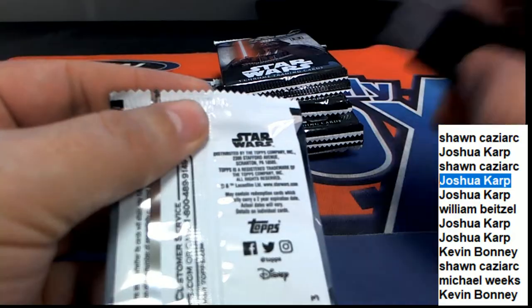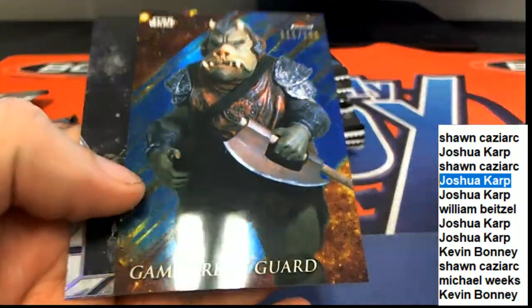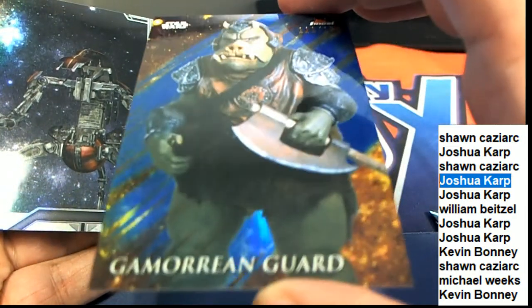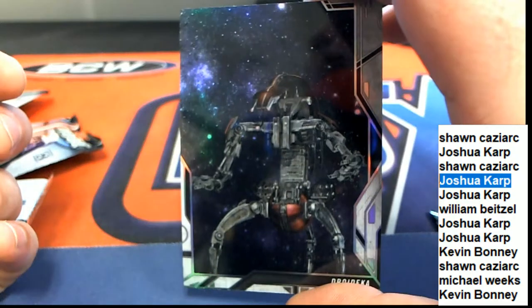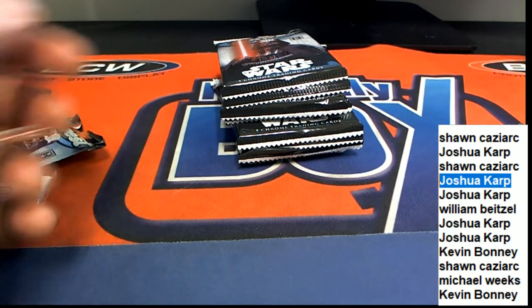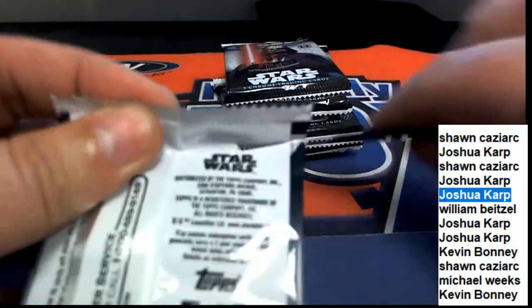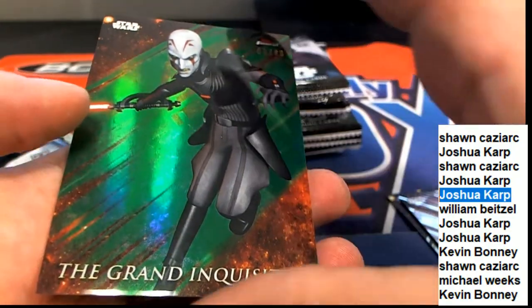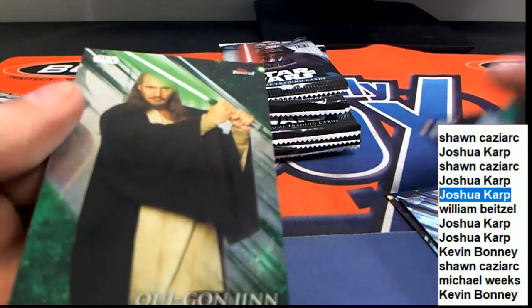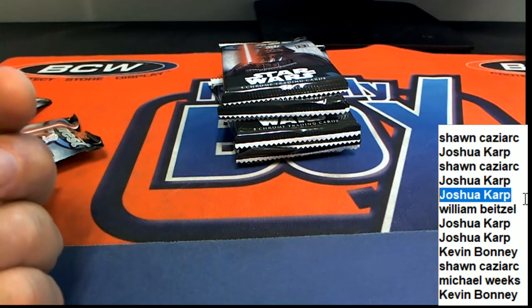That was pack three. On to pack four for Josh K — there's a parallel for you: the Return of the Jedi Guard at Jabba's Palace. Can you tell I'm a fan? Pack five for Josh: the Emperor and the Grand Inquisitor, number 299. Congratulations. And a Qui-Gon Jinn. Nice parallel there — the Grand Inquisitor.